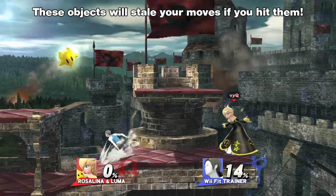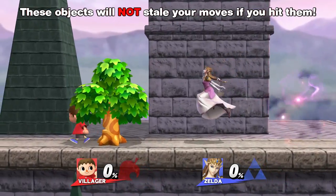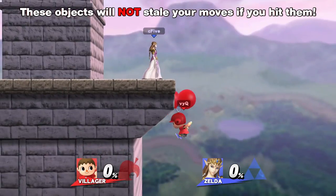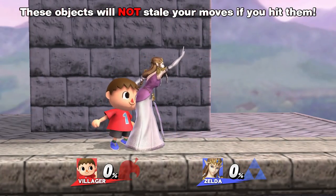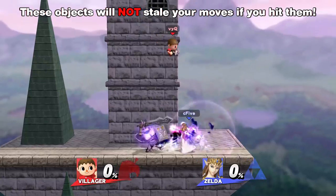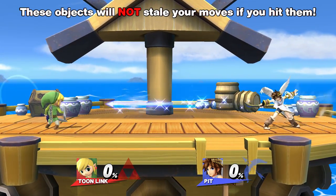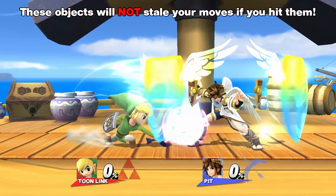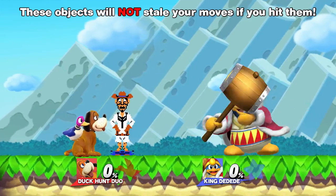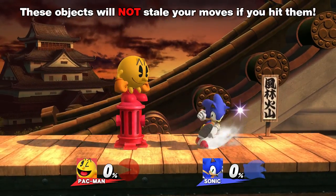Also, Luma will stale your moves too, even if you don't hit Rosalina. The following things will NOT stale your moves if you hit them: Villager's Tree, Balloons and Rocket, Olimar's Pikmin, Zelda's Knight, Link's and Toon Link's Hylian Shield, Pit and Dark Pit's Reflector, Duck Hunt Dog's Can, Cowboy Hat or Frisbee, King Dedede's Gordo, and Pac-Man's Hydrant.